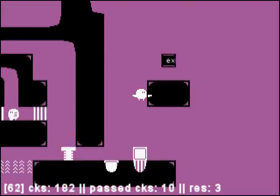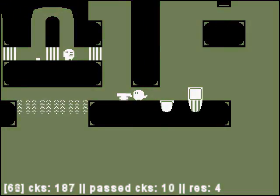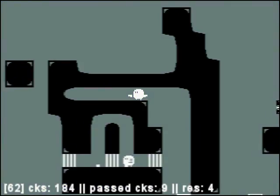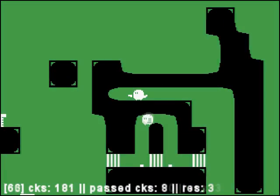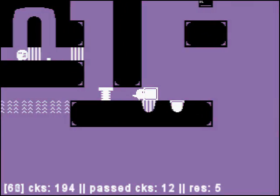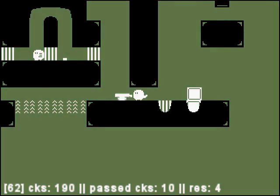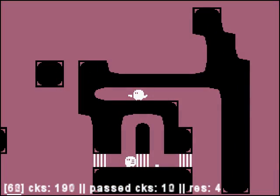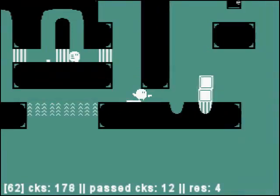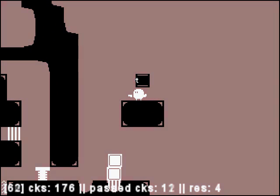Unfortunately, as you can see, we cannot reach the exit — the height is too low. So we jump over here, tell our companion to follow us, and stop him over this other button. We push this new crate over the first crate. Then we tell the companion to follow us again and stop him on the other button, and we've created a vertical platform that allows us to reach the exit.